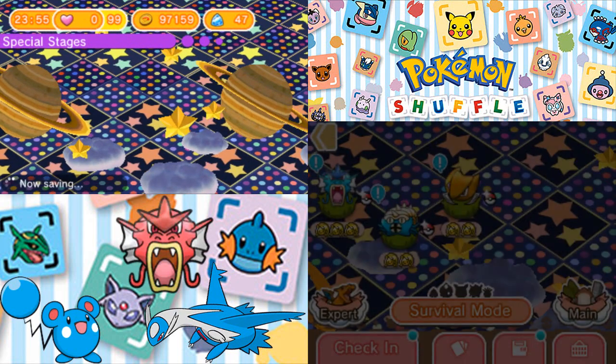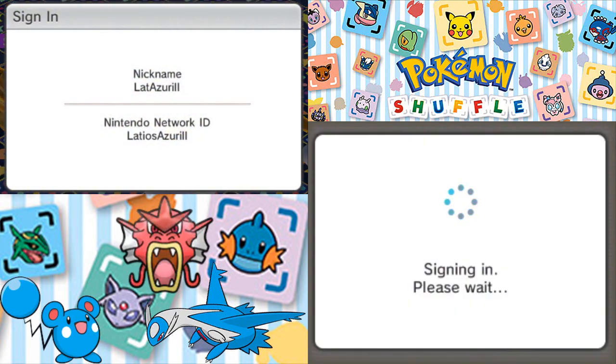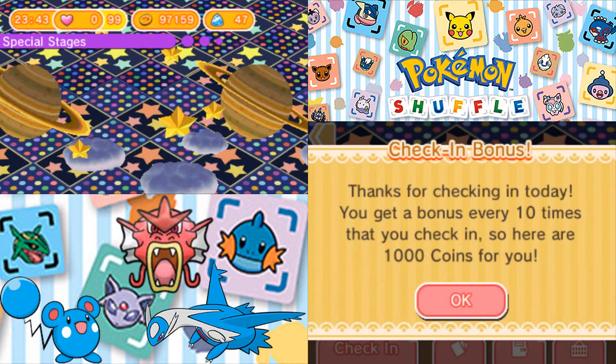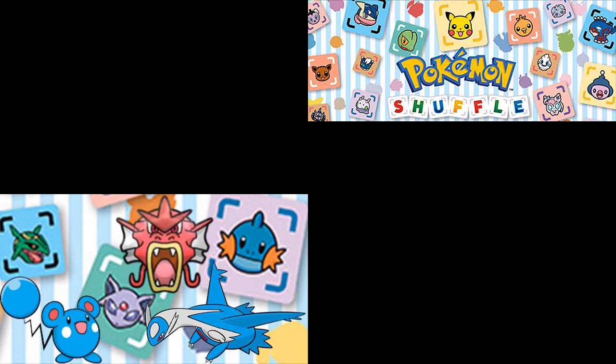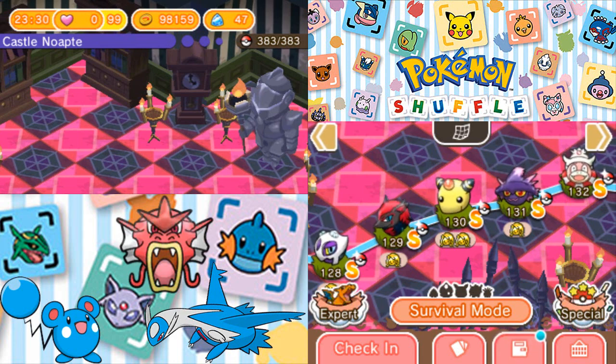I don't think the Mega Stone from the competition will work on the Shiny Gyarados because it doesn't show a Mega icon there — unlike the regular Gyarados, the Shiny Gyarados has no slot for the Mega Stone, so it probably won't Mega Evolve. I'm also getting 1000 coins for checking in, which is kind of nice. Shiny Pokémon are a thing here, so I wish you guys the best luck if you haven't finished Shiny hunting yet. Thank you for watching — like, comment, and subscribe, and I'll see you guys next time. Goodbye!